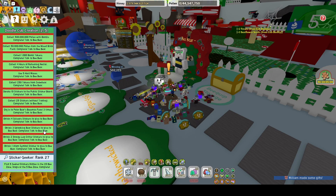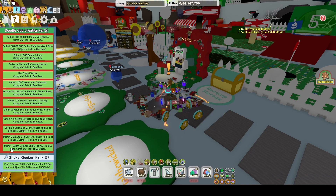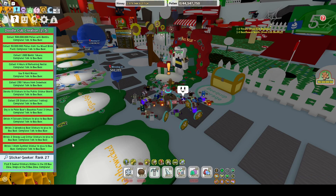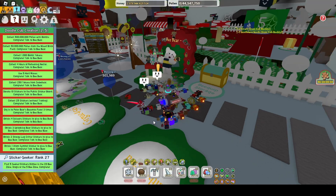Obtain 3 uplooking bear stickers to give to Bee Bear, obtain 2 orange leg critter stickers to give to Bee Bear, and obtain 1 atom symbol sticker to give to Bee Bear.